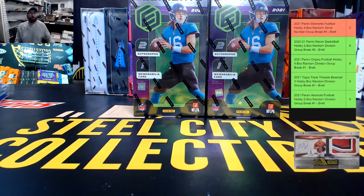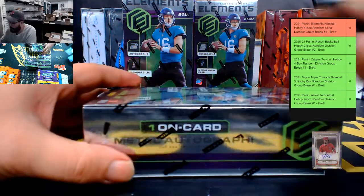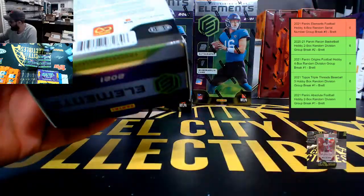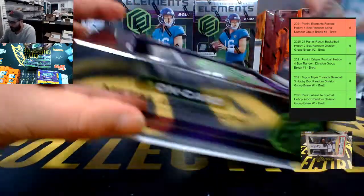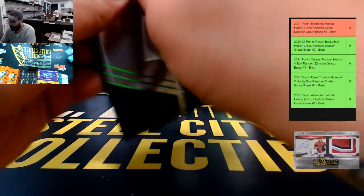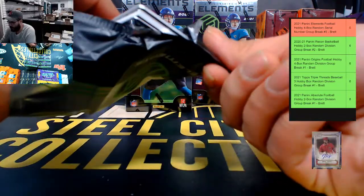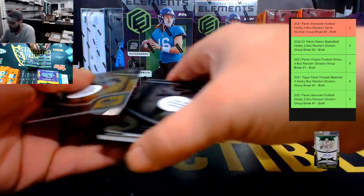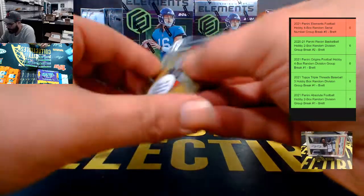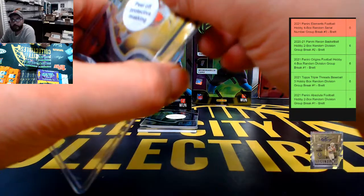All right, here we go — good luck everybody! First we have Tyreek Hill Gold, number 38 out of 250. That's going to go to Frederick.